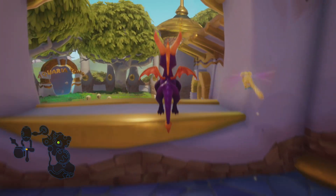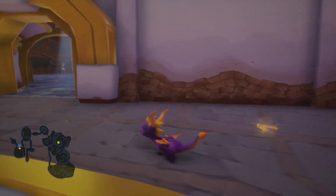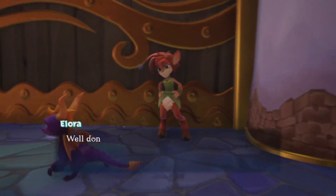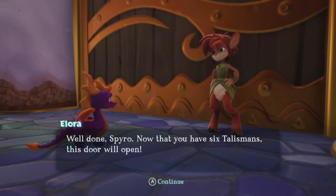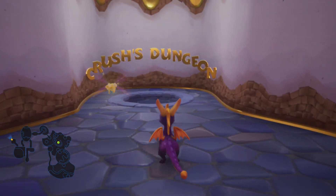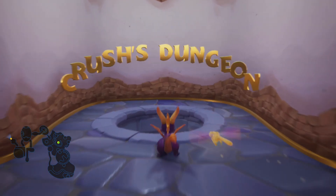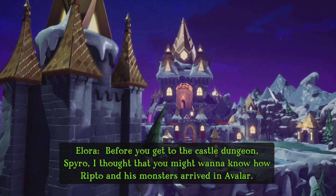It's finally time to go and fight the boss of Summer Forest. I think it's right through here. Hey, Allura. Now that you have six talismans, this door will open. Yay! Crush's dungeon — I think there is a skill point here as well to get a perfect fight. So let's head on in. The boss fights in this game are a lot more challenging than in Spyro 1.